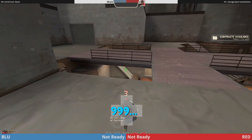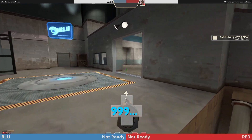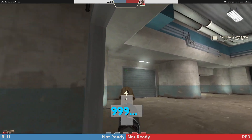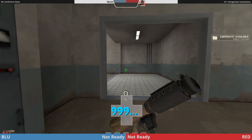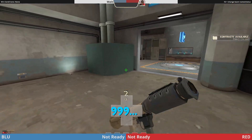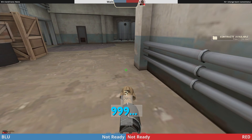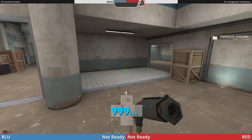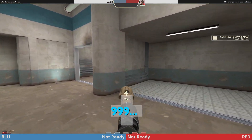When you guys take the point and set up with even ubers, how you're going to hold lobby to get your sack set up: your demo should always have either four or five stickies on this doorway, and three stickies in whatever place he likes. Your pocket is going to watch left side kind of passively — don't walk over the imaginary line between these two positions. Your pocket scout walks around in lobby in front of your medic, making sure no one gets a weird fast bomb in.